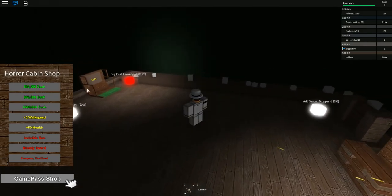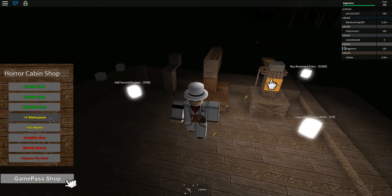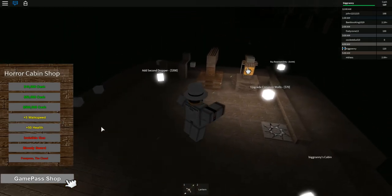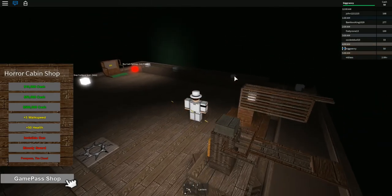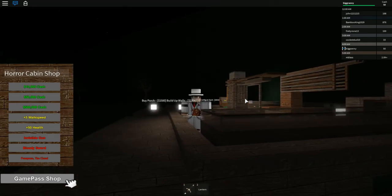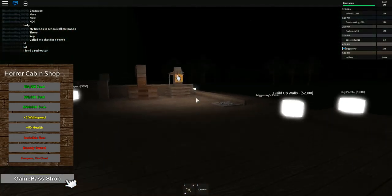Let's actually check out how expensive everything is here. Just got to buy it all, guys — everybody can totally afford that. Upgrade conveyor walls. I don't know why it disappears so fast, but those conveyor walls actually help out quite a bit. I didn't know you could make wood transparent — that looks pretty freaking awesome.